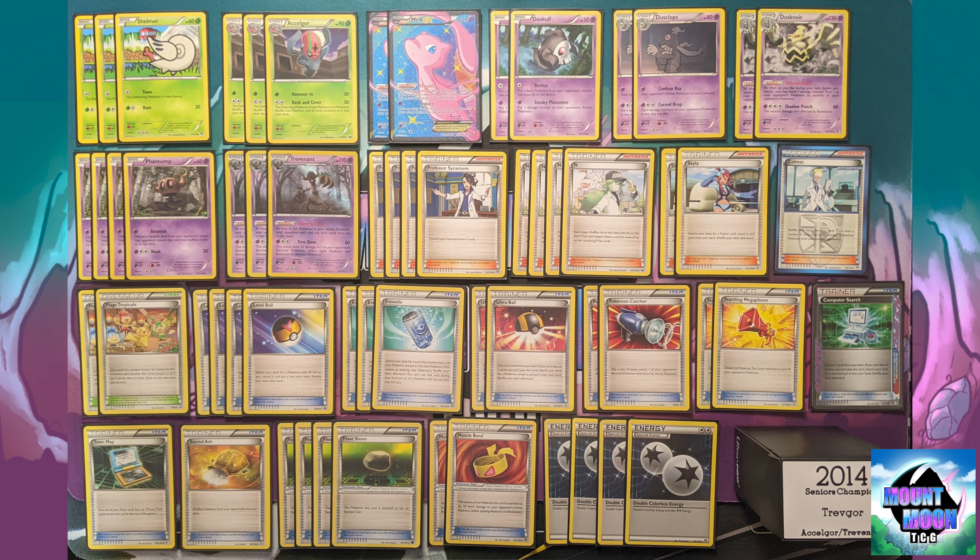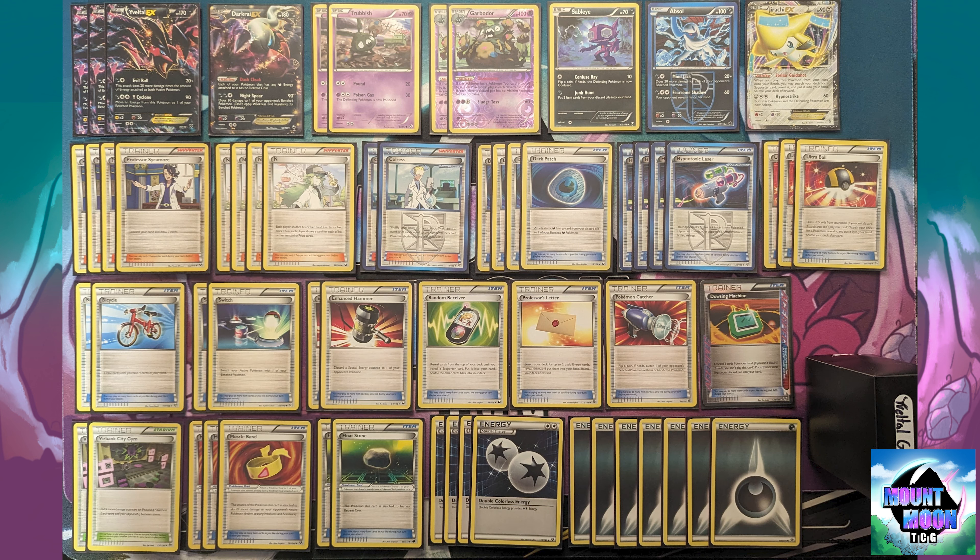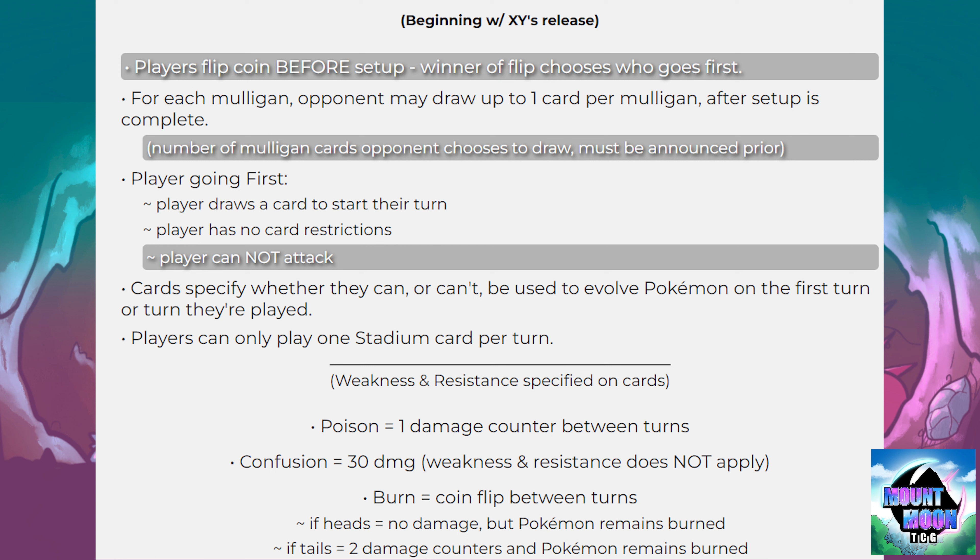Hello everyone and welcome back to Mount Moon TCG. Today's video we're taking a look at the 2014 World's Championship format. We have the seniors champion Trev Gore and Eevee/Garbodor, a day two list from that year's Worlds. Here are the rules - memorize those because they help when trying to figure out what's going on on the screen.